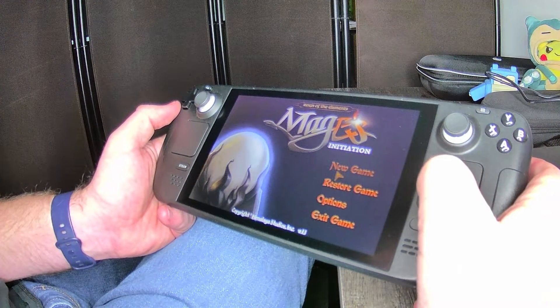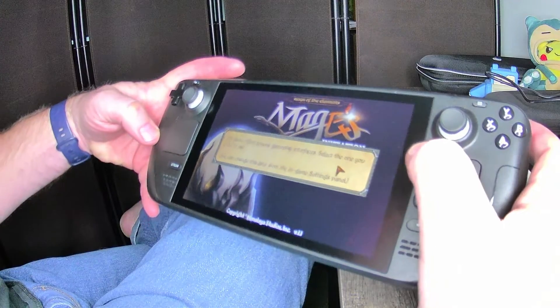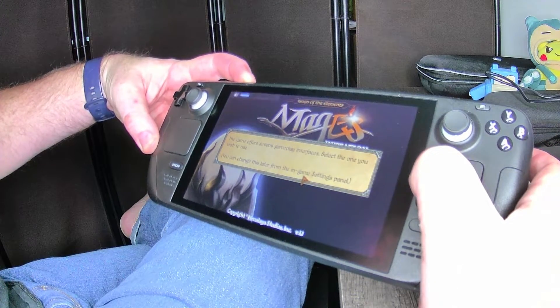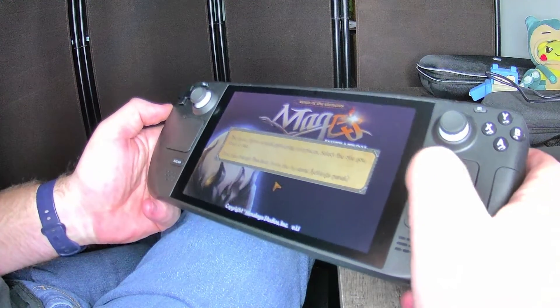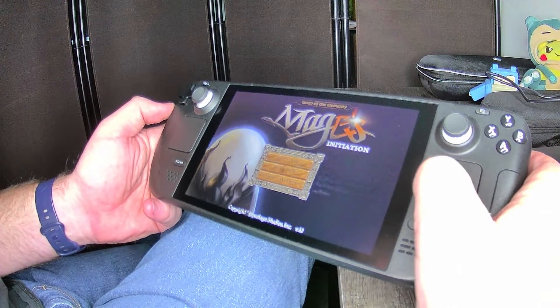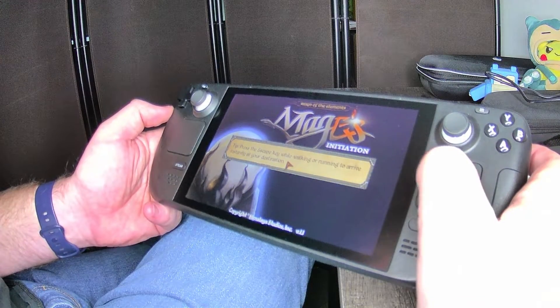So you've got some choices. I'm going to go ahead and start a new game. The game offers several gameplay interfaces — select the one you wish to use. You can change this later from in-game settings. I'm going to do icon bar. Tip: press the escape key when walking or running to arrive instantly at your destination.